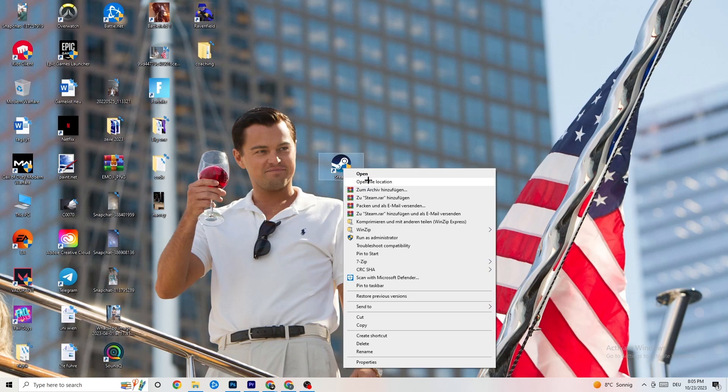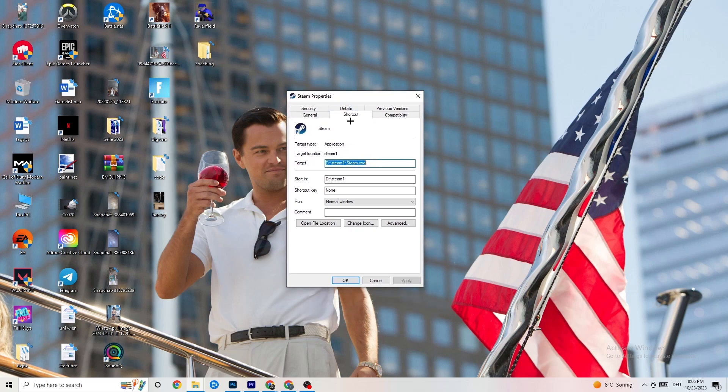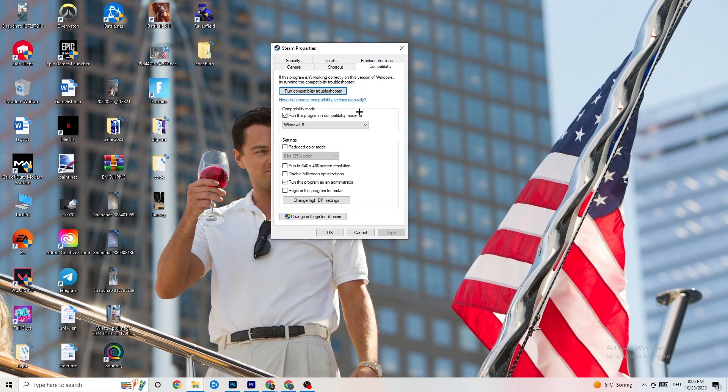If that doesn't work, take the launcher shortcut again, right-click it, and go down to 'Properties.' Left-click it so the tab pops up, then navigate to the 'Compatibility' tab. Now I want you to simply copy my settings. The first thing is to go to compatibility mode and enable 'Run this program in compatibility mode for.'